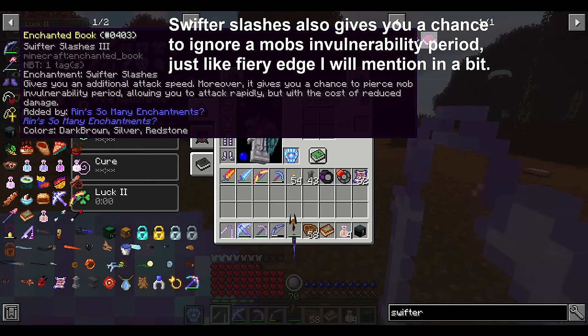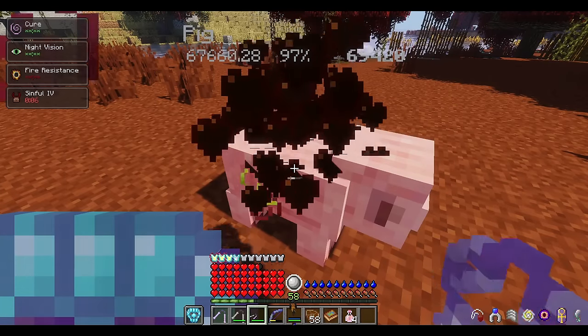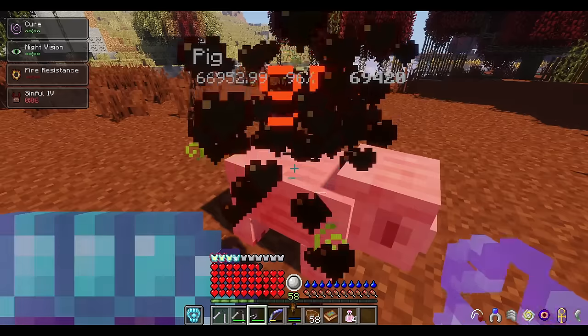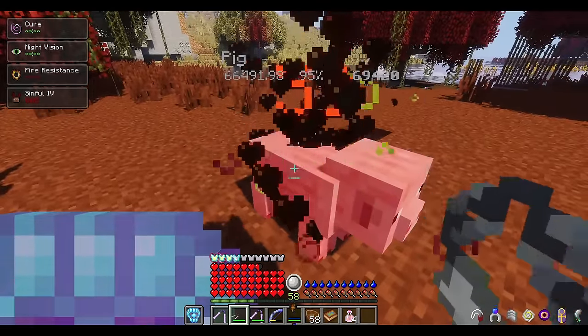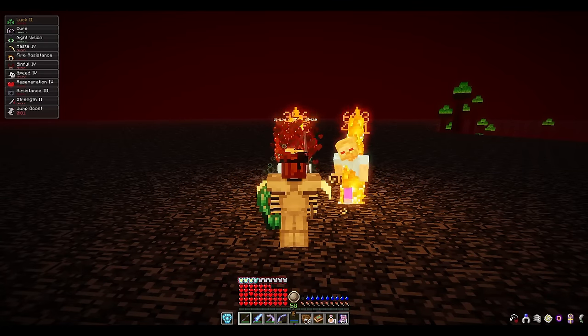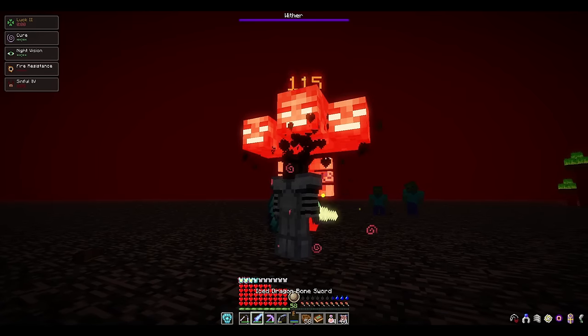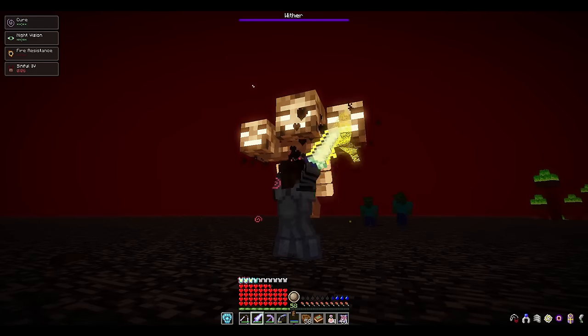Number 15: Swifter Slashes. This enchantment used to go up to Swifter Slashes 5, but even only going up to 3, it makes melee weapons swing much faster. When combined with nunchucks, or with an enchantment like Arxlash which allows it to truly shine, Swifter Slashes really comes in handy. The DPS increase is so strong that without this enchantment, there are only a few scenarios where your weapon will be meta-defining. Withers are one such example, since they have long invulnerability windows in RLCraft 2.9.